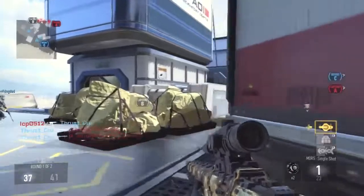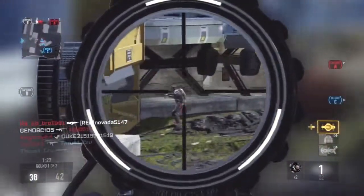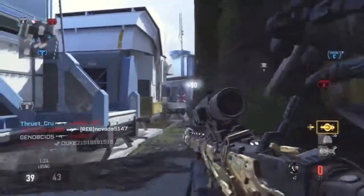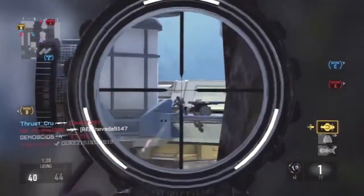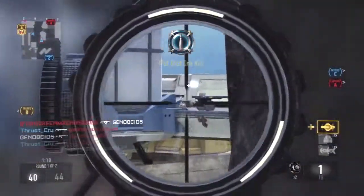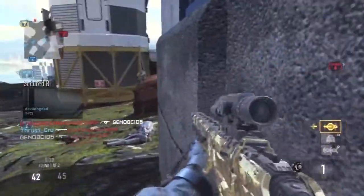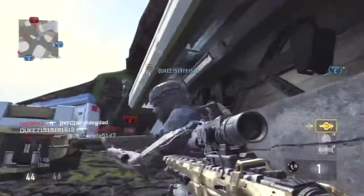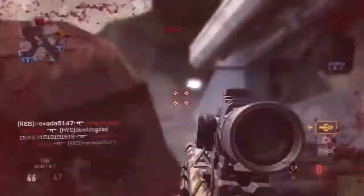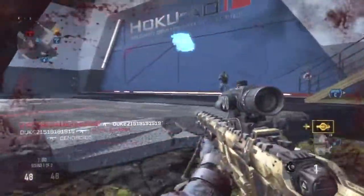When you're not scoped in you can move around and turn around normally. But when you're scoped in, that's how it is in all Call of Duties. But this game, when you're scoped in, it's slower than every other Call of Duty. The sensitivity is slower while scoped in, which is why I had missed a lot of shots before.